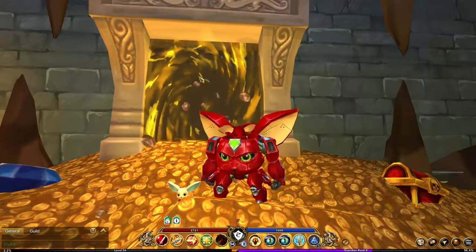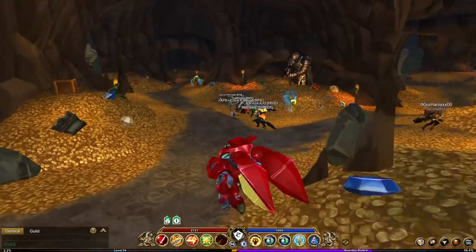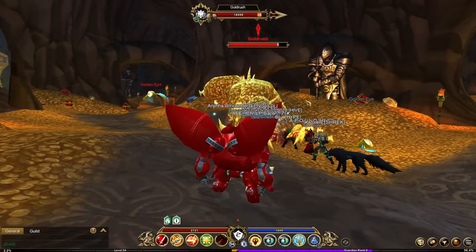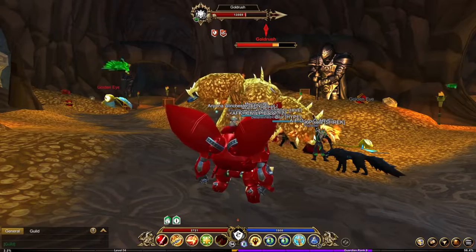So basically there is a mob called Gold Tooth. He's over here, he'll spawn in just a second. And he drops about 340 gold every 15 seconds that he spawns, and you kill him.